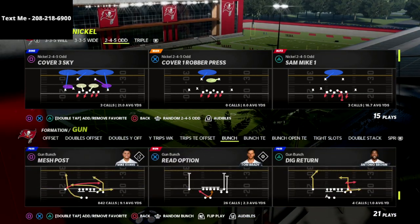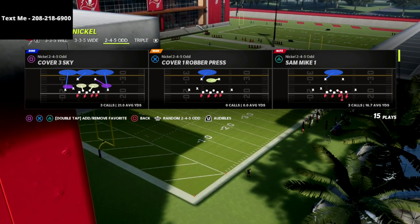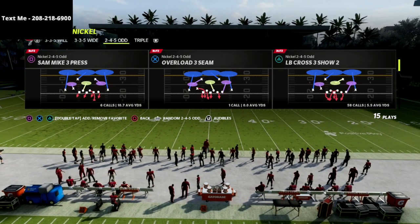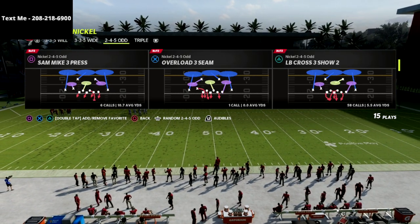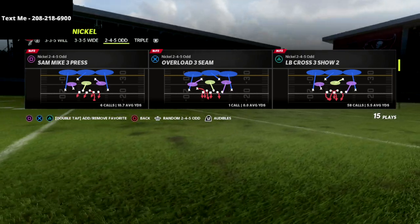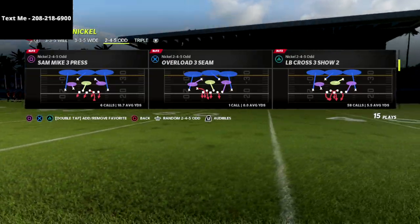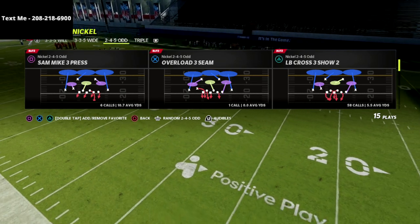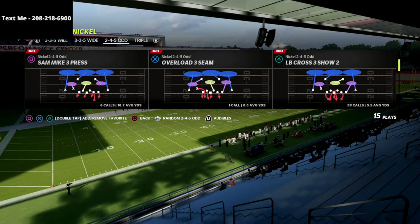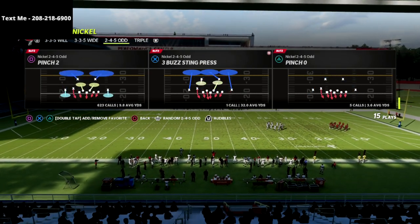If you want to get my full Nickel 245 Odd defensive guide, I'll put a link in the description. You can get the entire defensive ebook for just $15 — it's a one-time purchase. We continue to update that ebook throughout the year as new blitzes and concepts come out, and as patches change the way coverages work.